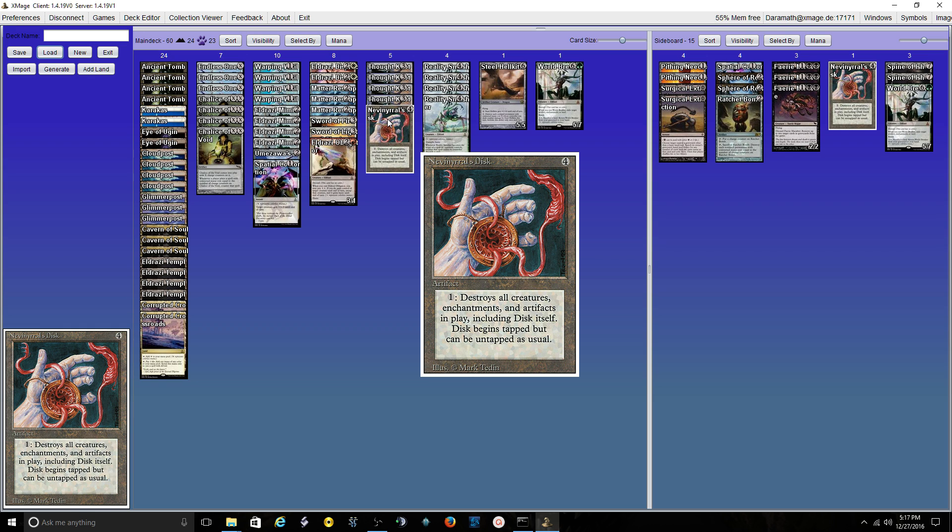This is a Wasteland-less version — I'm trying that out because I really don't think Wastelands are needed for this build. Through reviewing all my older videos plus testing, I've never found Wasteland to really swing a game one way or another. It has happened once or twice — when I was playing this in paper a couple months back, he played a Glacial Chasm to protect himself playing Post, and I was able to Wasteland it and swing for lethal. But those times are very few and far between.